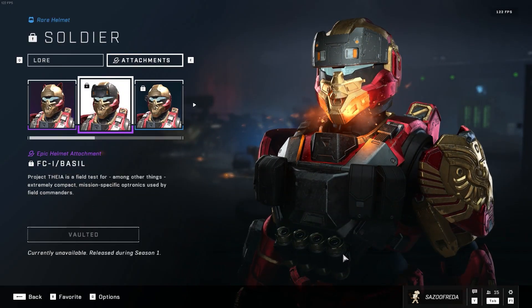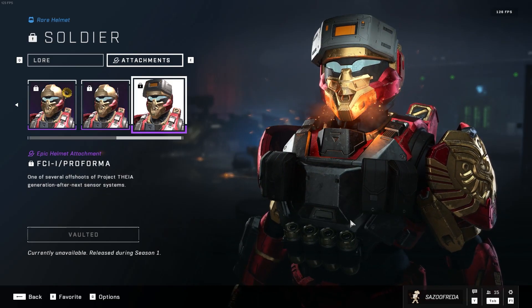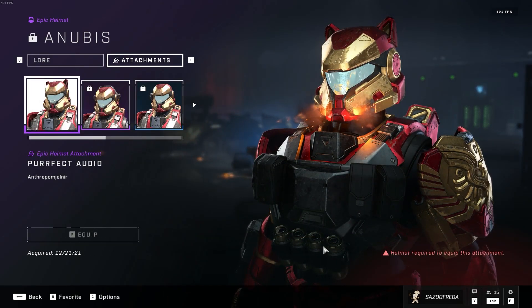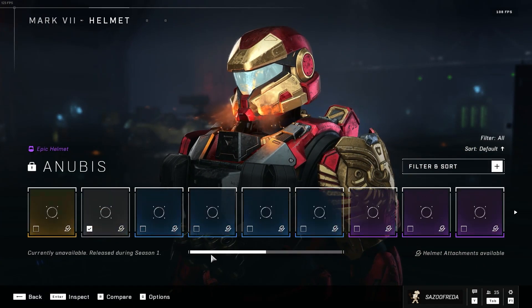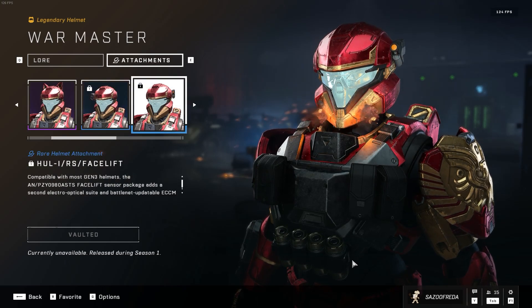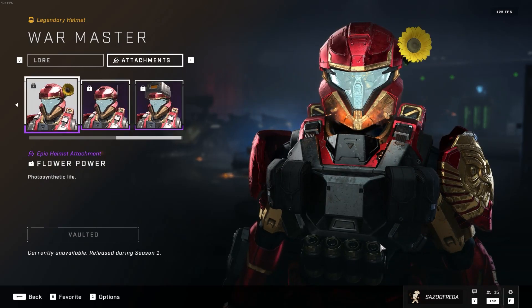Let's check out Soldier. Yeah, this came with Soldier, I'm pretty certain. That's what I thought — so that also gets that attachment. And then Anubis — let's see what Anubis gets. Anubis does not get a new attachment. And then finally we can check out what Warmaster has — I wouldn't be surprised if it didn't get anything. Oh no — it definitely has this. Doesn't look that good.